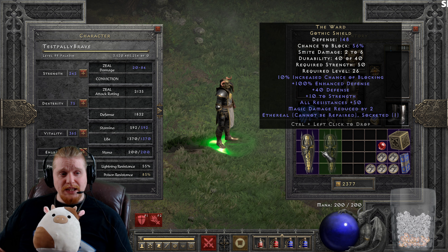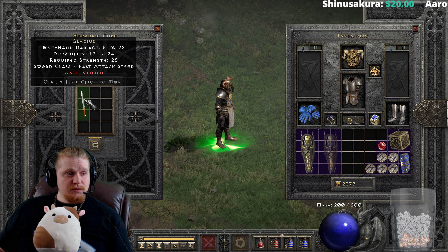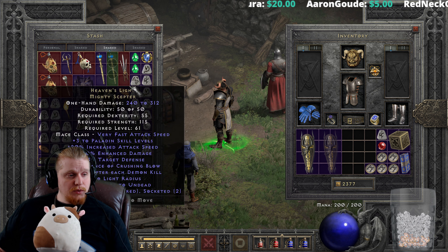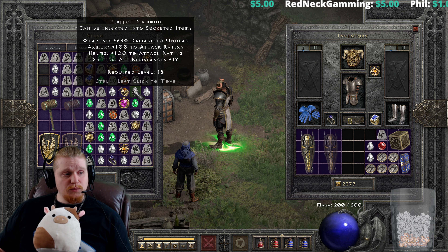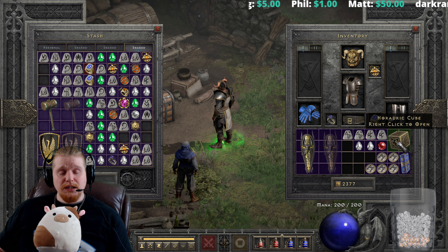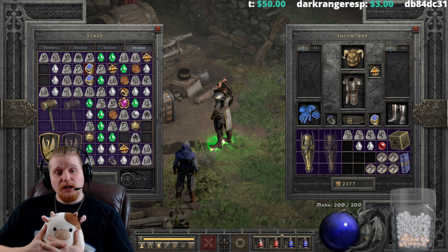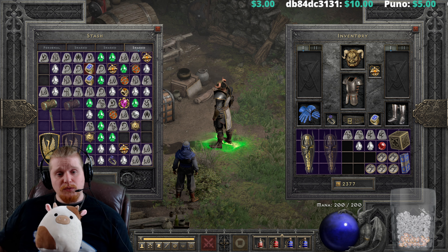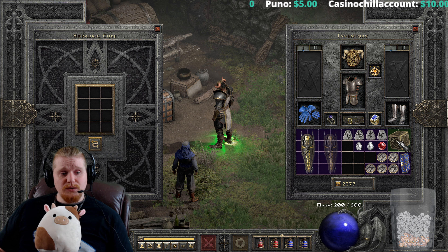This does come in ethereal form with 148 defense — not a huge defense bump, but of course it would eventually break. We can upgrade this, which would require a Shael, a Tal, and a perfect diamond. I'm not exactly sure you should upgrade this, because the Gothic Shield tends to be one of the higher strength requirement shields on the list. When you upgrade it, it goes to a high strength requirement shield — every tier has a max strength requirement item, similar to how every piece of the Sigon set was the highest strength requirement for its tier.